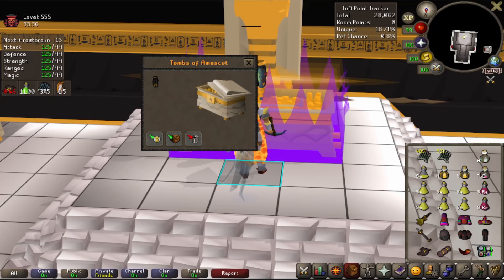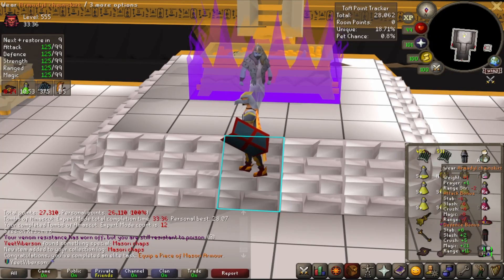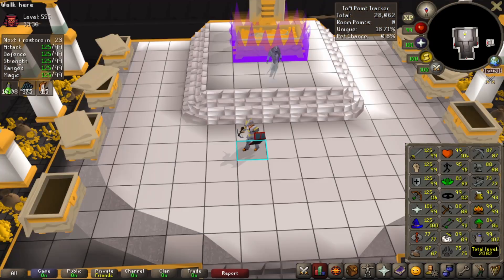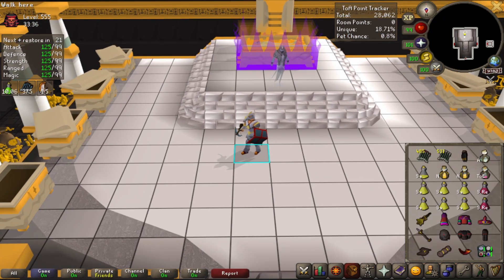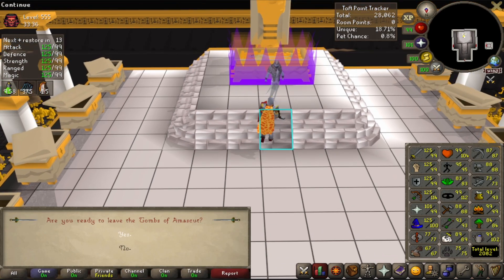I'm hiding the camera so I can't see the loot, then I turn around — yes! Our first piece of Masori! Awesome. Putting it on is a task. Now let's figure out how to fortify it. Apparently we need to use a chisel on a piece of Armadyl armor while a hammer is in our inventory, but we need 90 crafting, so let's get 90 crafting real quick.